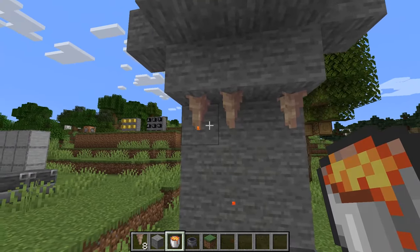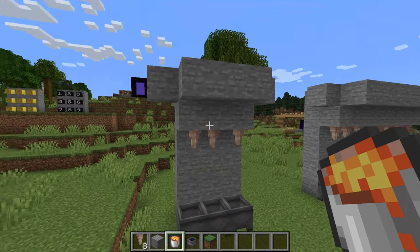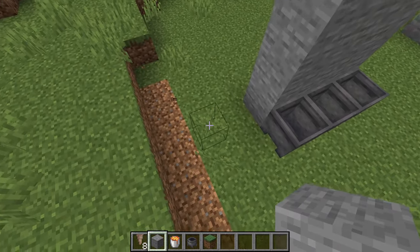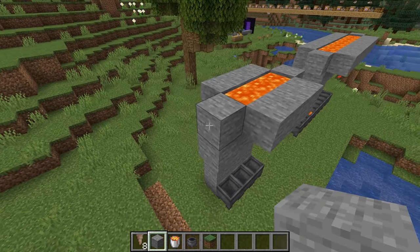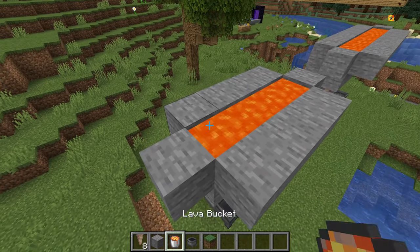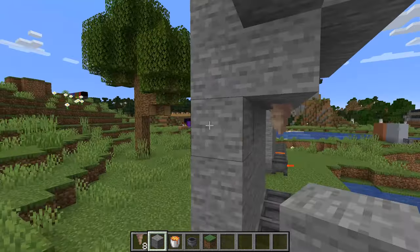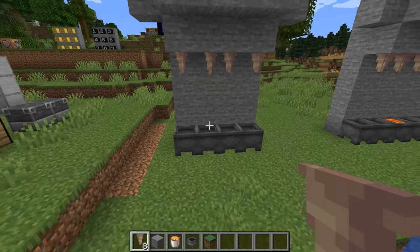You will then see that the pointed dripstone starts dripping lava, as you can see right there. That is how you make it in very simple terms. The nice thing about this design is you can extend it very easily. We're going to extend this way like that, place one more lava to make it longer, place a cauldron down here, build up the wall, and then place a pointed dripstone right here. As you can see, you can extend the farm very easily.